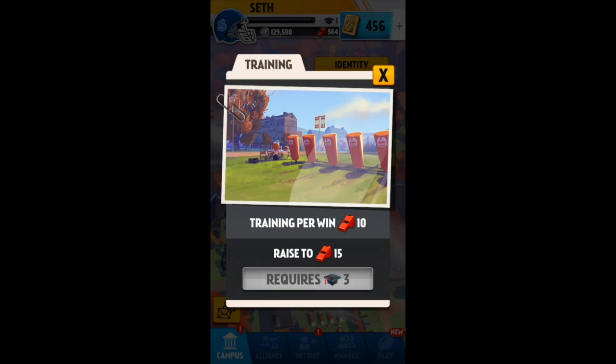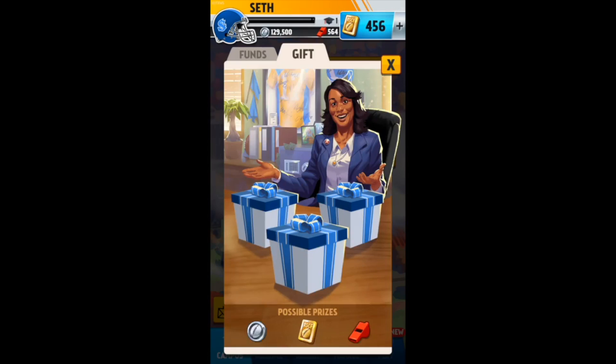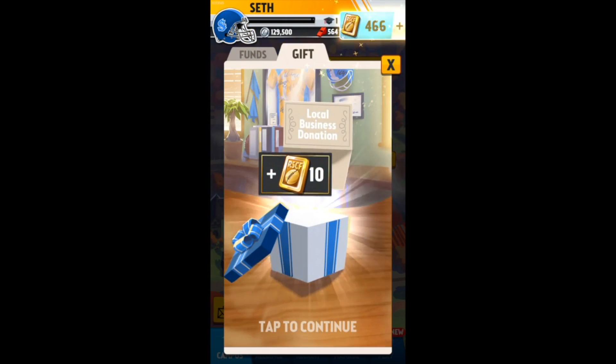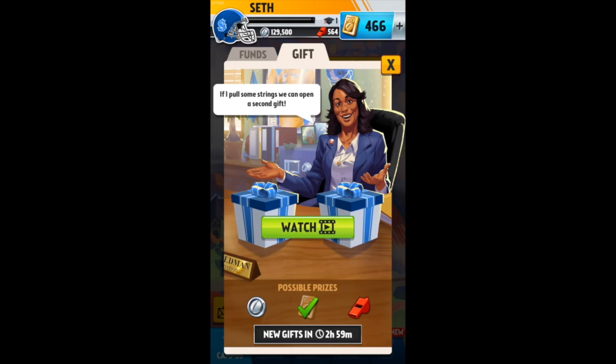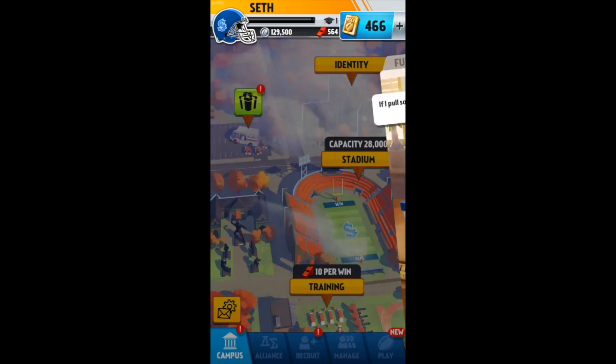You got your training field, which will give you little whistles that I will go over in a little bit. And then you got your gift, which basically alumni will come back and give you gifts or local businesses will give you gifts every three hours. And then there's funds where you can buy stuff.